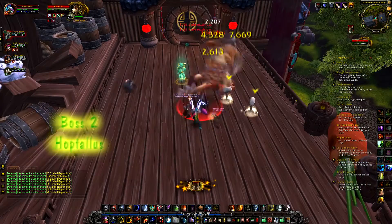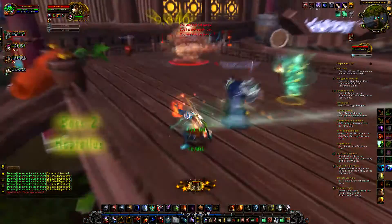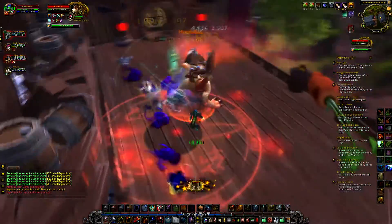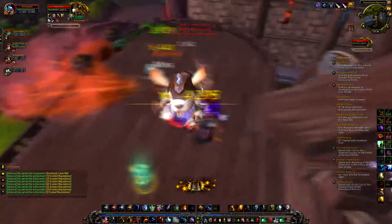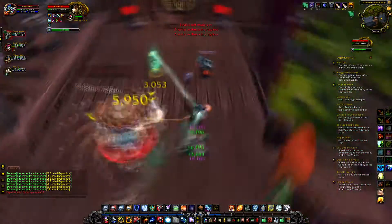In this encounter you get some hammers spawned, which grant you the boss ability Smash, designed to be used to clear all the little vermin that spawn during the fight. He also does a carrot breath, which is a lot like the first boss in Jade Temple's water spank thing — don't get hit by it — then rinse and repeat until dead.